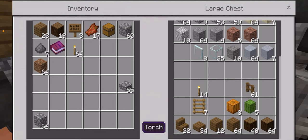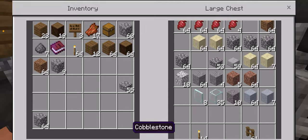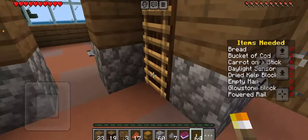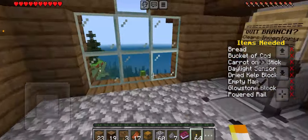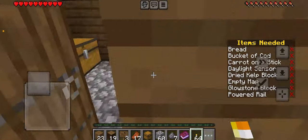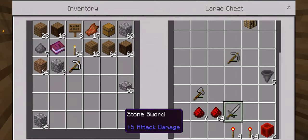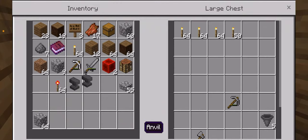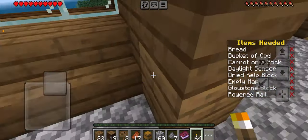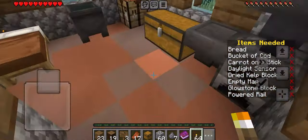Why are you giving me all this stuff in advance? But I will take it. We got dried kelp block, empty map, and powered rail. There's a dropper - okay, what's the anvil for? This one we're gonna have to complete in parts.